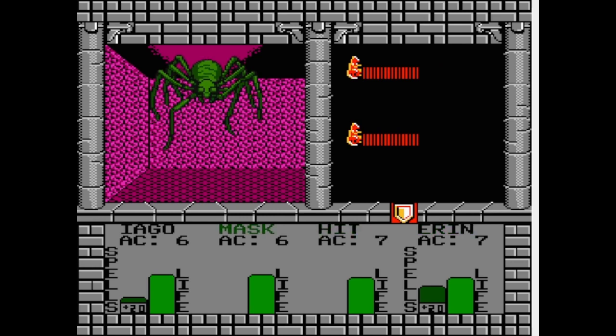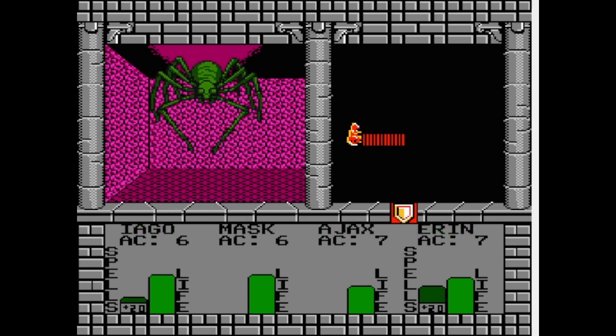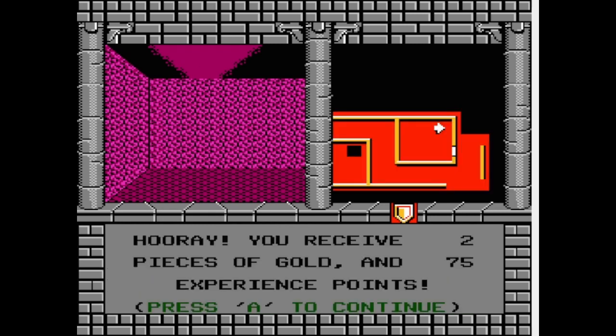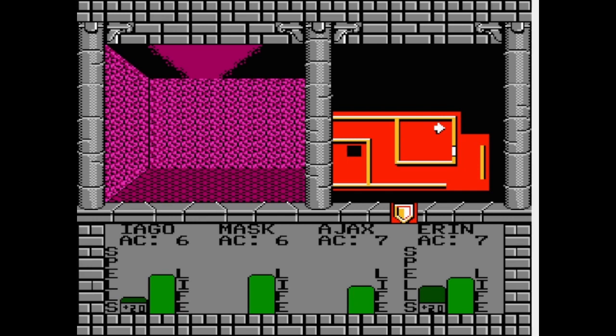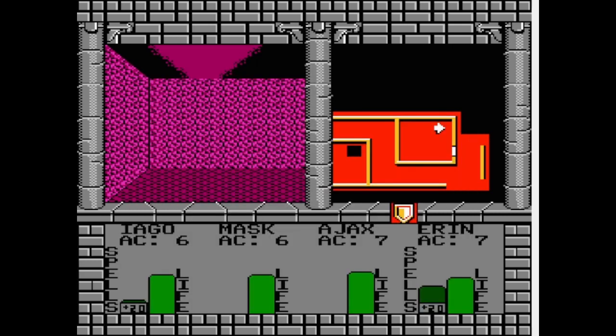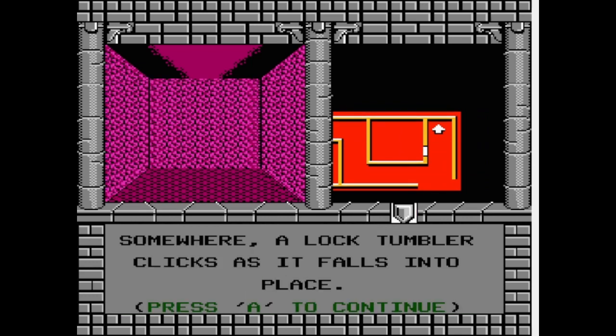He's gonna hit that hard. Should've just ran from these guys. It's such a pain — I'm gonna have to heal after this too. Now it doesn't look like I got anything for my effort here. I'm probably gonna have to go look for where there's an opening in the wall or something, because I hit that thing that trundled something. A lock, something falls into place — that's what it said. I don't really know what that means. Anyway, that should be the end of the road up there. Ah, there we go — lock tumbler clicks as it falls into place.